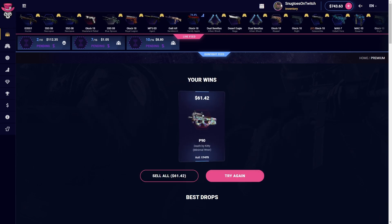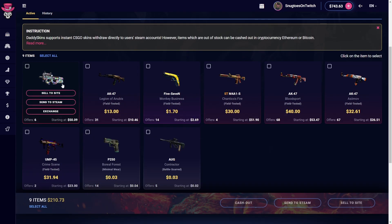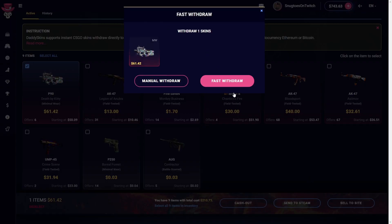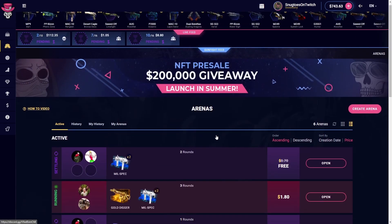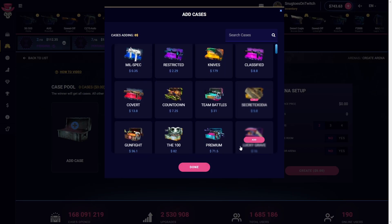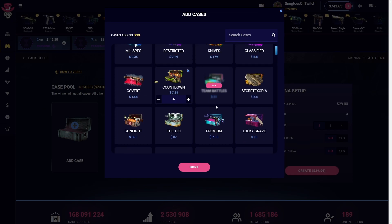What Daddy Skins lets you do is, in order to cash out that skin, you select it, hit cash out, then send to Steam, and it gives you all the things you can choose from. That's pretty cool — makes it a lot more convenient if you want to take out some skins.